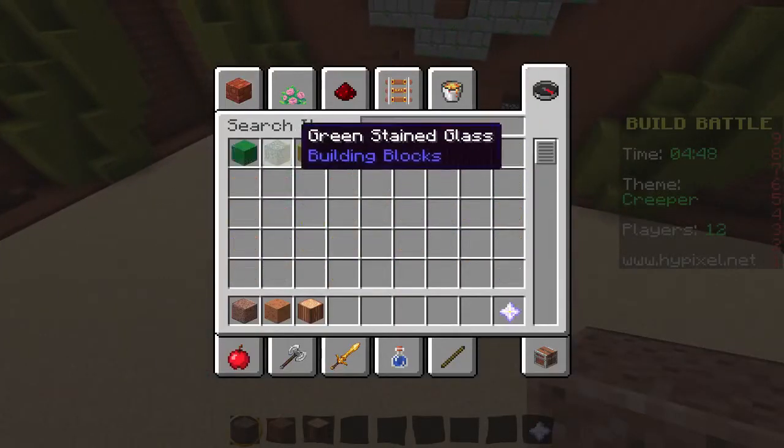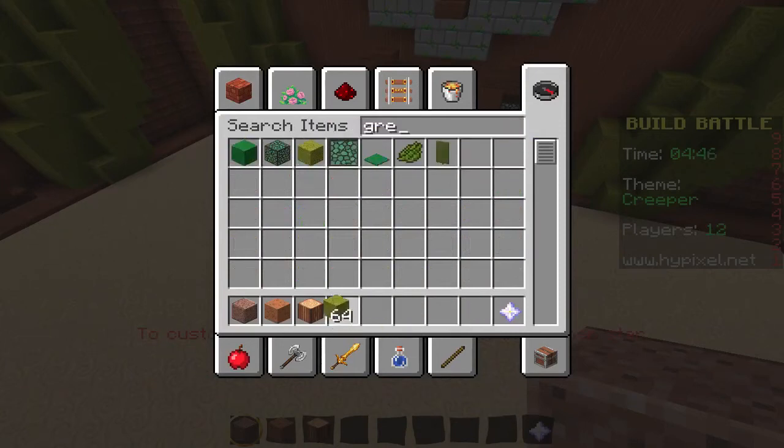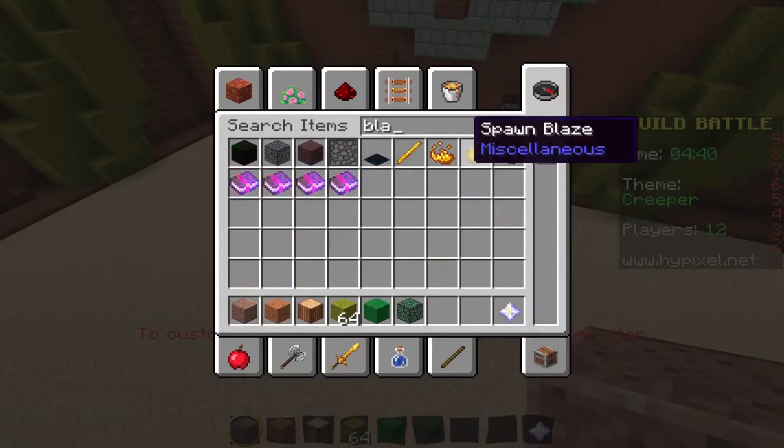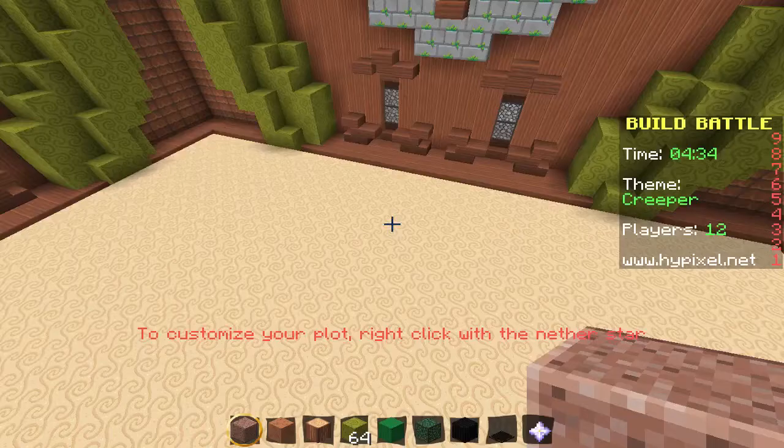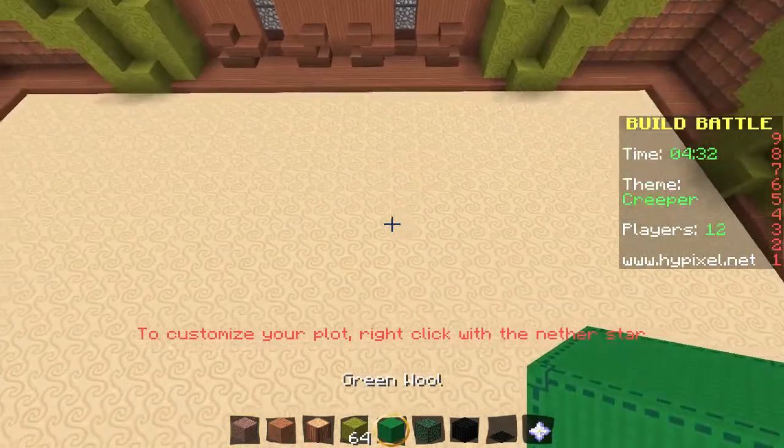Any green? Any different shades of green? Okay, I don't know why I took six of those — I'm in creative. Green, and I need black. I feel like everyone's going to do the same exact thing, and that is just make a creeper face. So how many — all right, let's see.